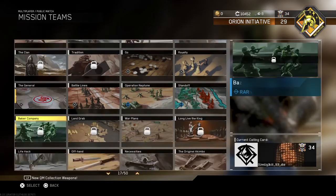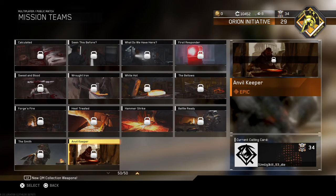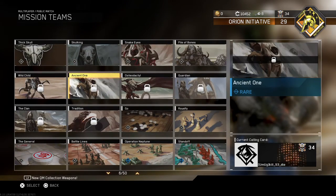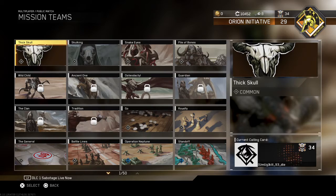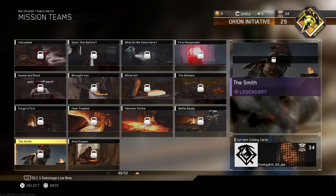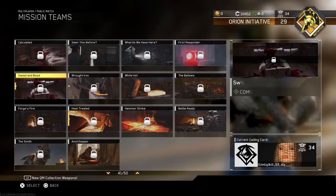So let's go into mission teams and go down. You've got Anvil Keeper which is an epic, and as you all know you can get calling cards from other mission teams. For example I've got this one — Fixed Goal — which I've obviously got from something but I don't know which one. You can get calling cards from Blood Anvil; basically all these latest ones you can get from Blood Anvil.